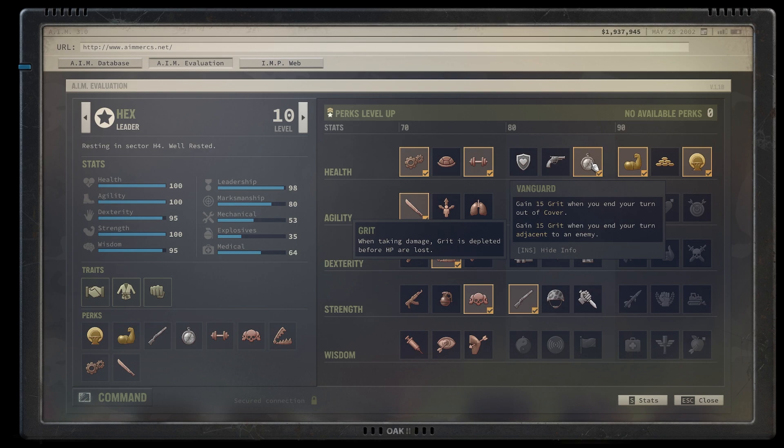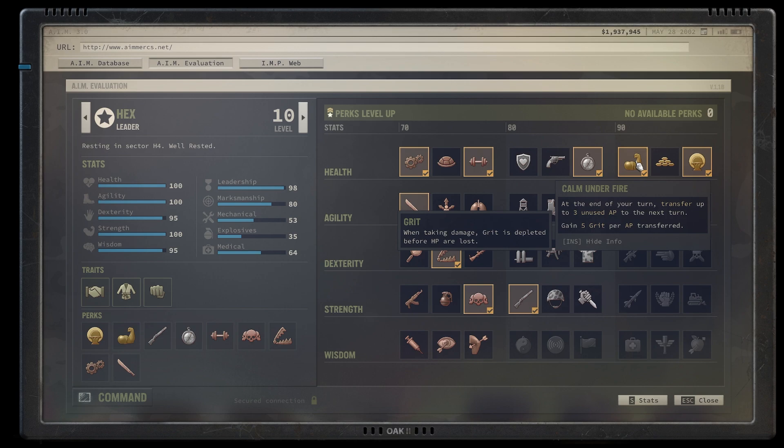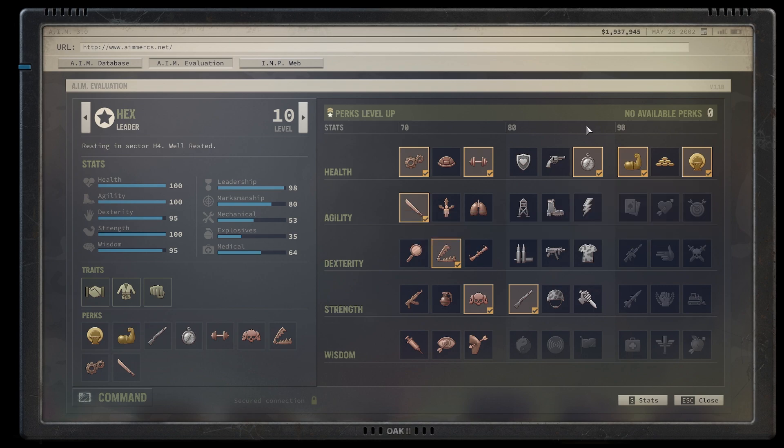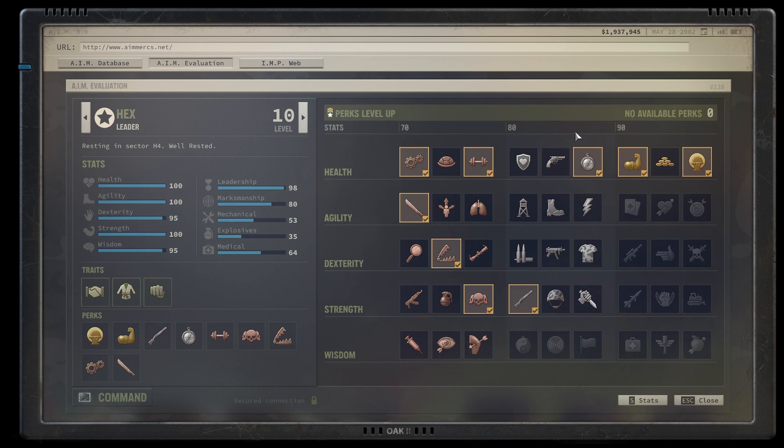Another grit-building skill is Vanguard, which lets us stay out of cover and be tanky. It also builds 15 extra grit if we are adjacent to an enemy. As you've seen in the showcase video, I always try to end my turn close to an enemy to get that extra grit and the opportunity attack — a very powerful combo. In the third health tier, Calm Under Fire produces more grit and lets us transfer three unspent AP to our next turn. Together these keep us shielded in most cases, though you still have to think carefully, especially on Mission Impossible.